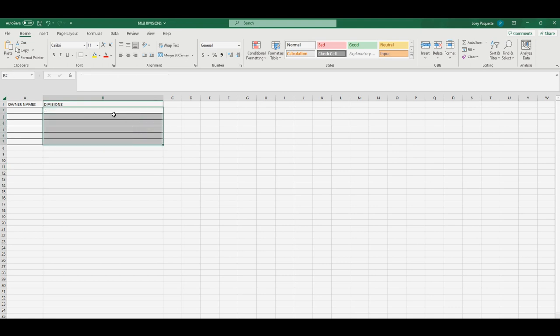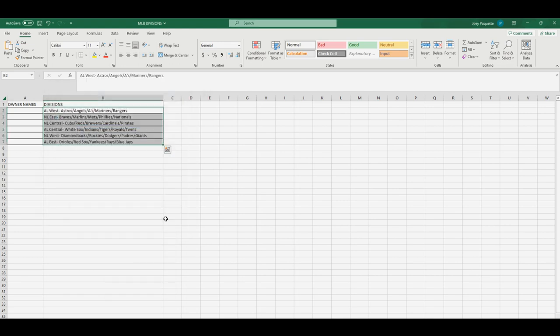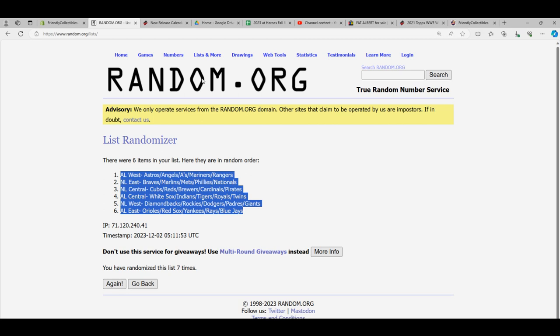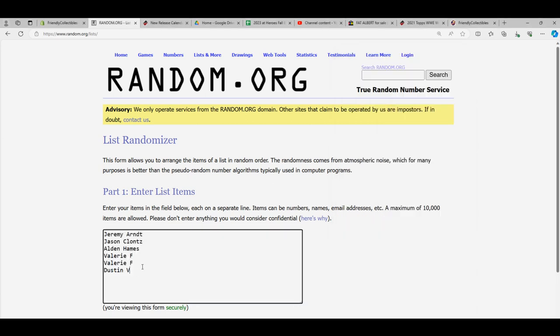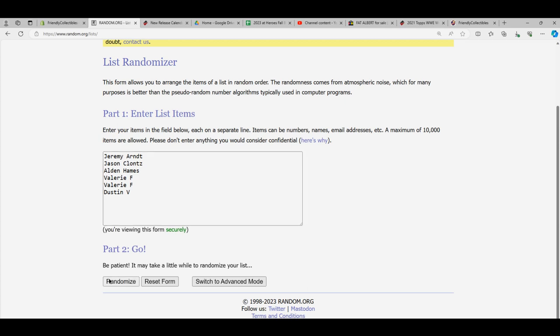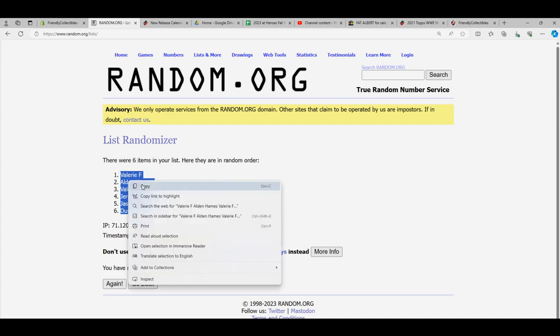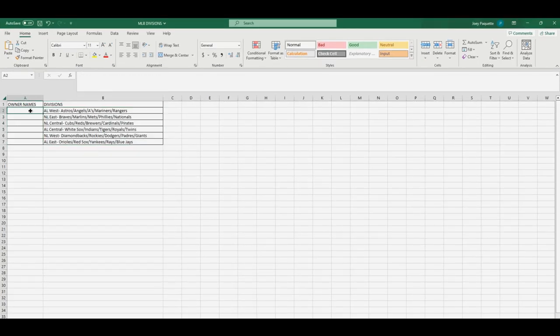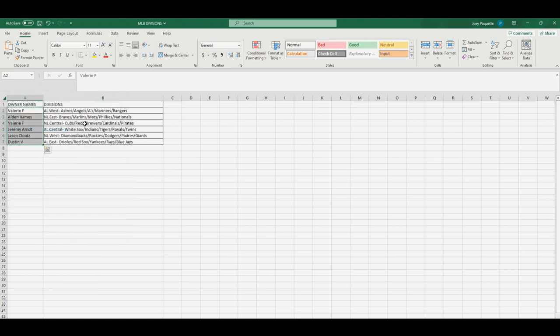We're gonna get rid of the default order and paste special text. Now we'll do the same thing with the owner names. Everyone who got into the break — Dustin's at the bottom, Jeremy's at the top. Going through seven times: one, two, three, four, five, six, and lucky number seven. Dustin is at the bottom, Valerie is all the way at the top.